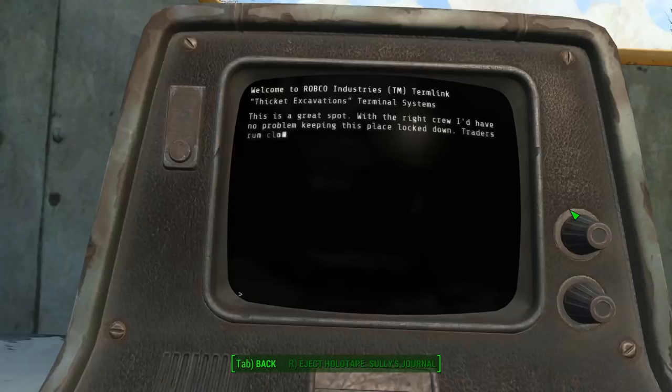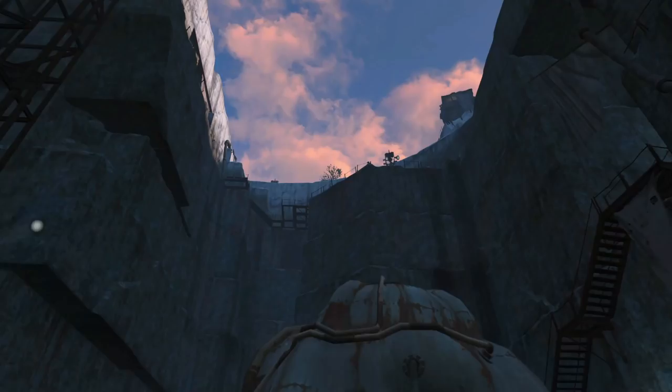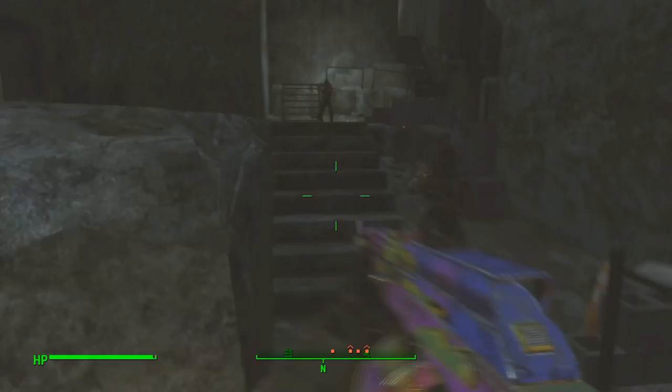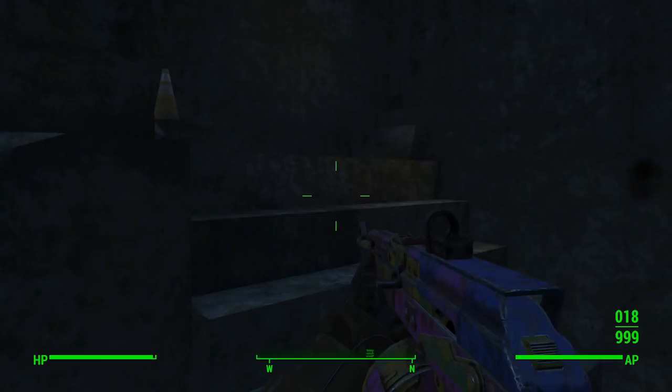We can find a terminal inside his trailer with Sully's holotape journal inside, which also gives us some hints to his true nature. It isn't until after we drain the quarry and come back a few in-game days later that we get the whole picture — Sully leads a raider gang and they have made Thicket their new home. This is one of my favorite things to see in video games: the effects of your actions on locations and people, as it opens up an entirely new area to explore.